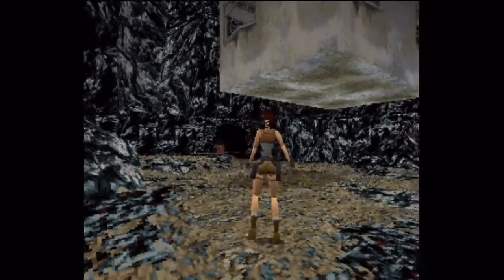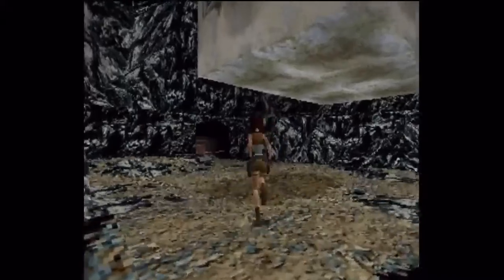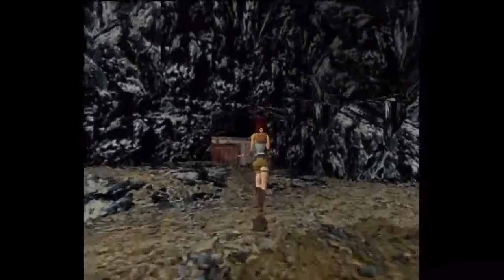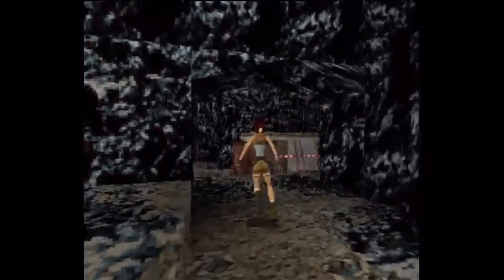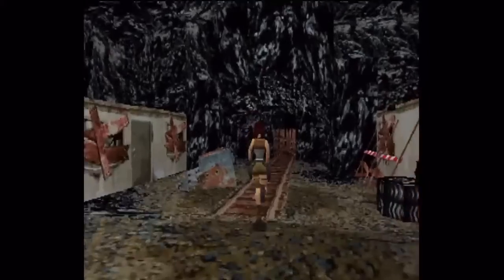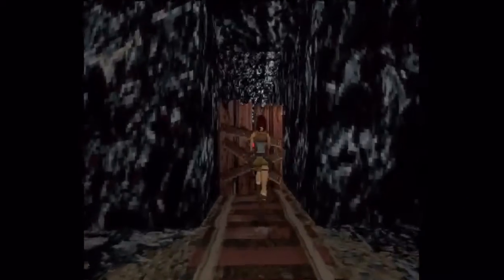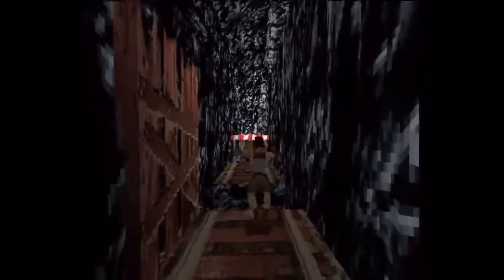Okay guys, I'm back, and unfortunately I was right. The last fuse is behind where those boulders are. Now, luckily, according to the guide at least, I've realized what is causing the top boulder to start rolling. There's a pressure pad I've been hitting for some reason.